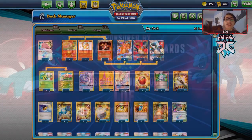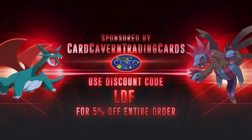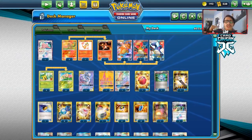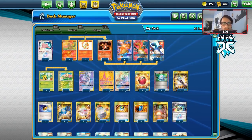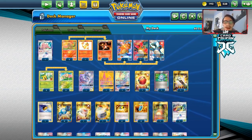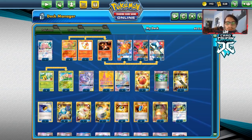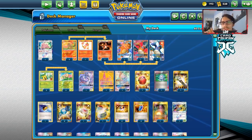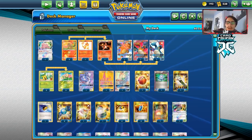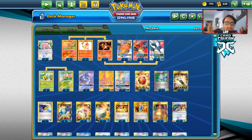Shout out to our sponsor Kirk Heaven TCG. If you're ever looking for PTCGO pack codes - whether you're trying to get Cosmic Eclipse packs, Hidden Fates packs for Charizard, or any other codes - head over to Kirk Heaven TCG. They just revamped their website and it looks pretty good. Use code LBF at checkout for a 5% discount on your purchase. It supports the channel and helps out Kirk Haven as well.